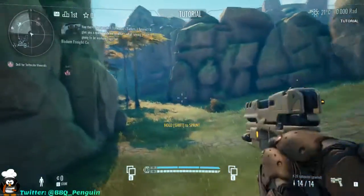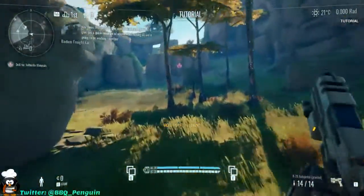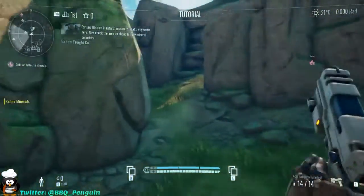You there, Prospector? The name's Batum. I figured I'd give you a quick rundown of what's what, seeing as we're going to be working together. Fortuna 3 is rich in natural resources — that's why we're here.